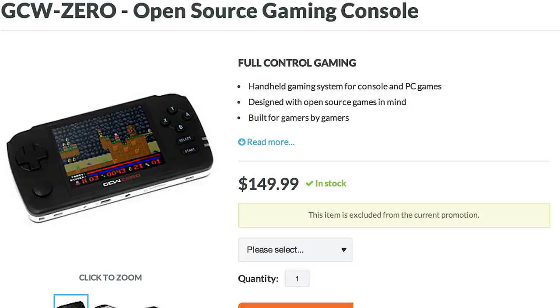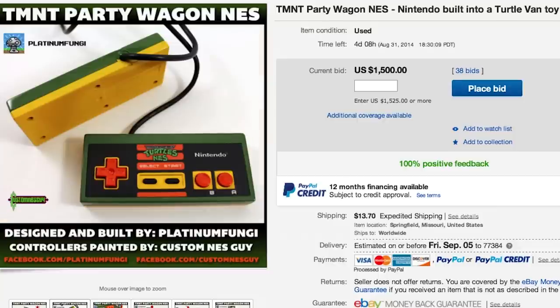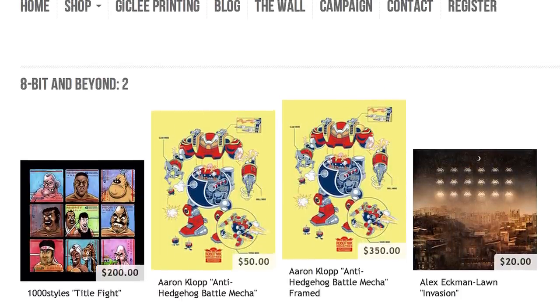But why not stick to the classics and shell out some dough on a Nintendo that has been modded into a Teenage Mutant Ninja Turtle party wagon. It's awesome. Then position that work of art next to some of these awesome 8-Bit and Beyond prints from Bottleneck Gallery.